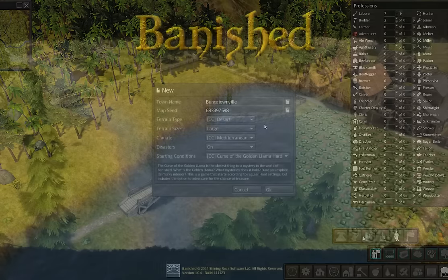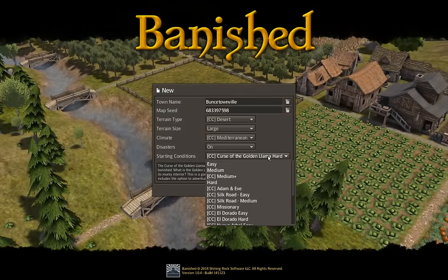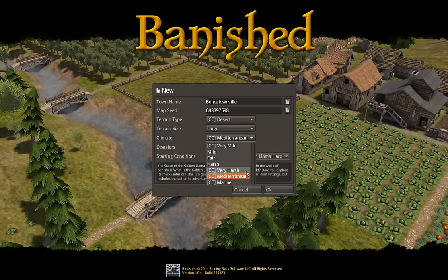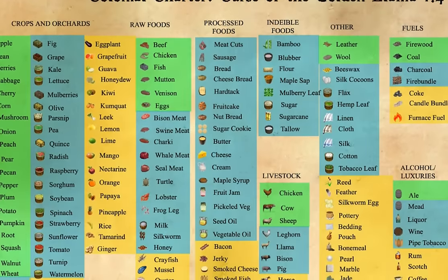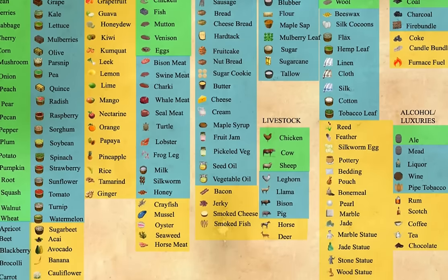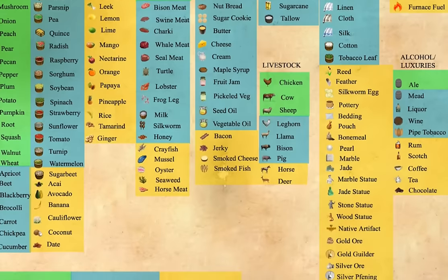We've got new map starts. We've got a desert terrain now. There are brand new starting conditions, and some of them are specific to Curse of the Golden Llama. Mediterranean climates and marine climates. Look at all the new vegetables and fruits — lemons and limes and mangoes and nectarines and oranges and pineapples. New crops: sugar beet, which is a new way of getting sugar, and ginger, which is gatherable from the gatherer's hut.